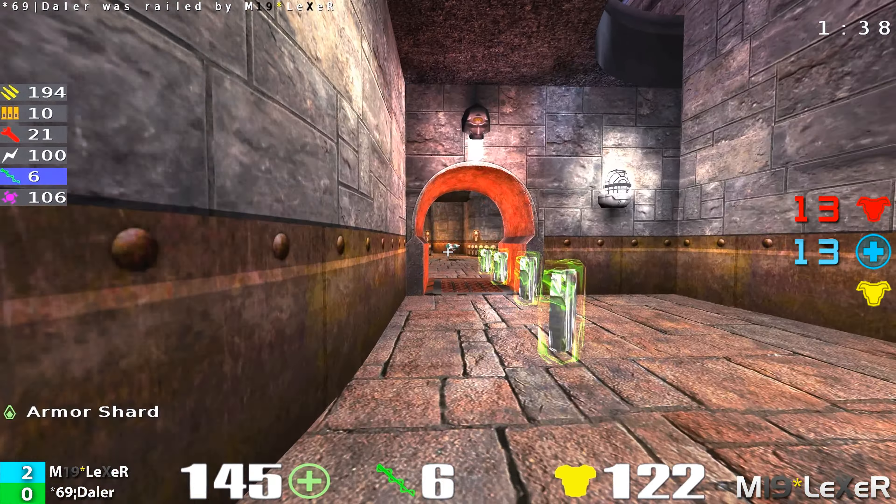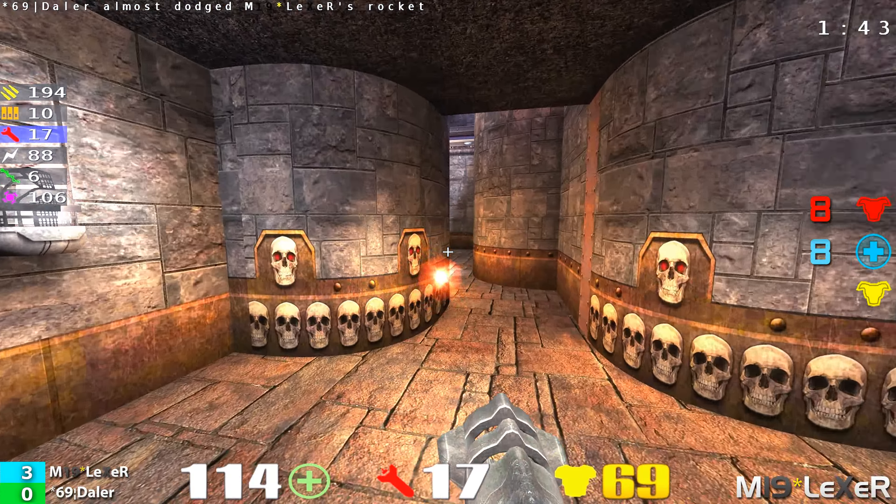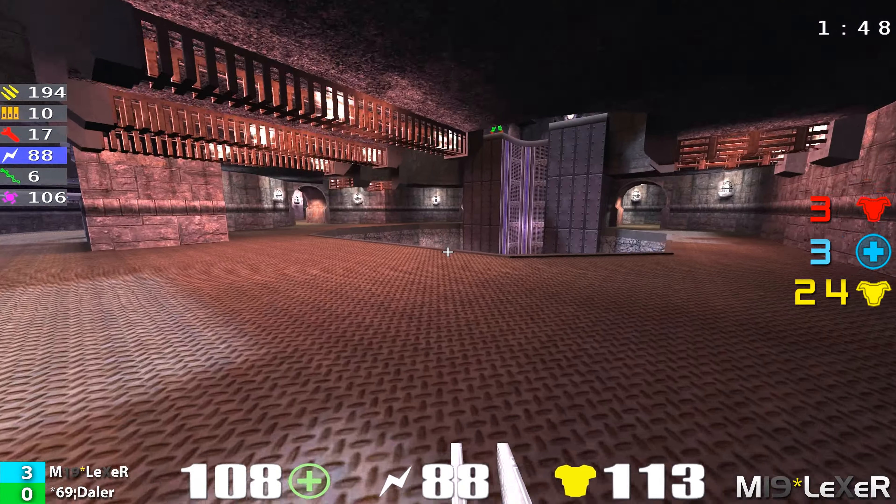Nice rail shot. Lexer, as Daylor falls down, follows up with a frag. Daylor spawns outside of the lightning gun room and he's taken down already. Lexer with a strong lead in this match, 3-0.